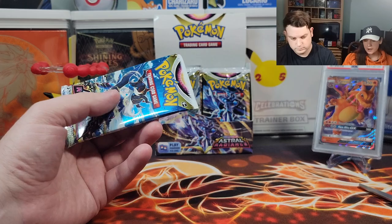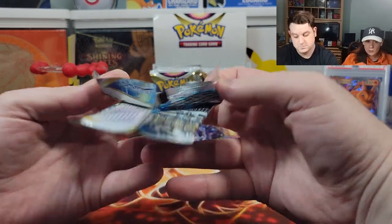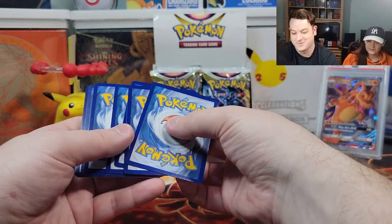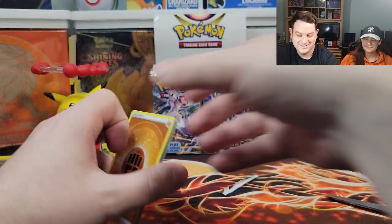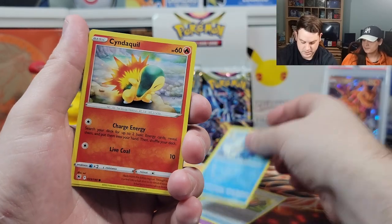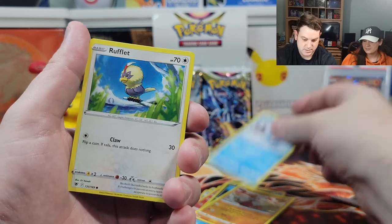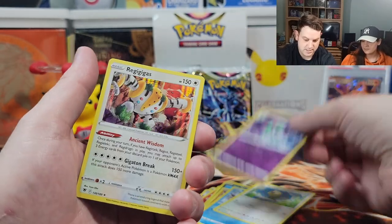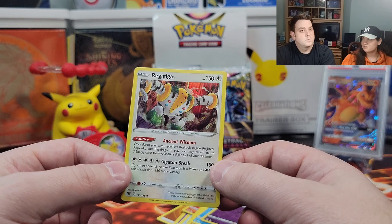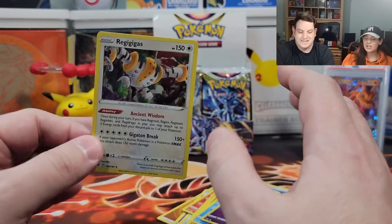Three more to go — heart of the cards, let's go! Grey Ninja, still hoping for it. Fighting energy, Drifloom, Trekking Shoes, Golduck, Hisuian Qwilfish, Hisuian Growlithe, Bergmite, Rufflet, reverse holo Corolla — at least it's a holo — Regigigas. Still a dud in my opinion. I like Rapidash though.